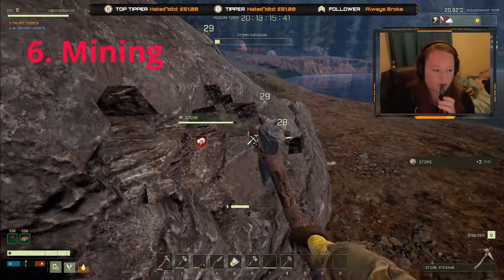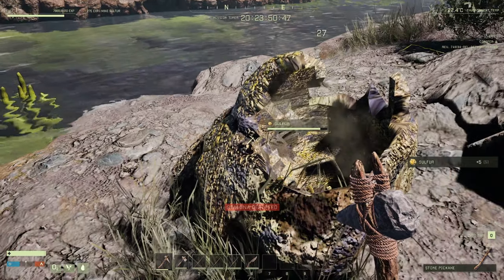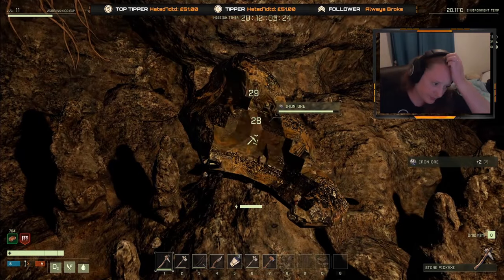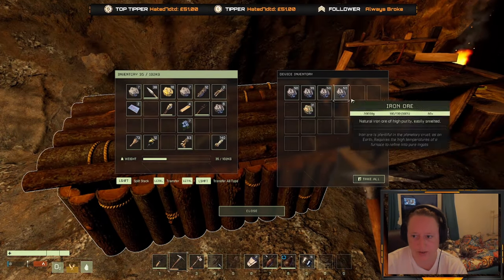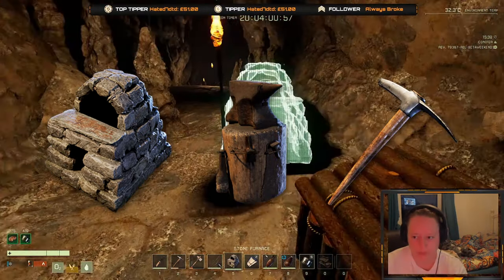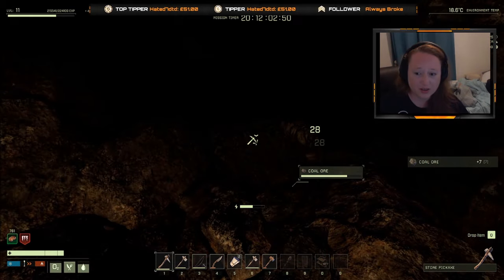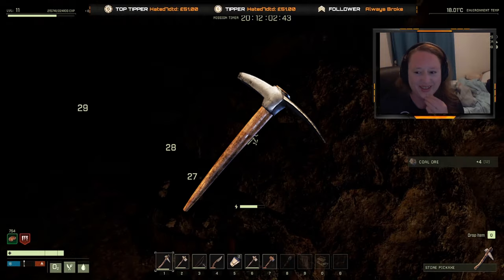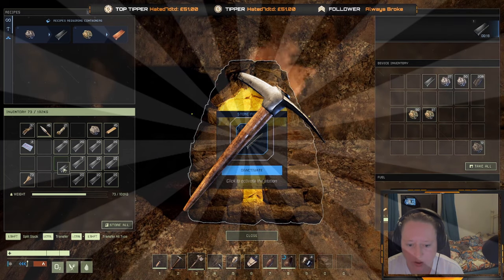Tip 6: Mining. Grab your trusty stone pickaxe and mine. There are tons of mineable resources out there, and mining gives you a really great source of XP. Focus on stone, iron, sulfur, and oxide to start. Find yourself a cave and mine about 100 ore using your basic stone pickaxe, then stop. You will want to hit level 10 and craft a stone furnace to smelt the iron, then unlock and craft the anvil and the iron pick - this costs a total of 92 iron. These are all level 10 items. Being patient and waiting for the iron pickaxe is a top tip because not only do you get more XP per whack, you get a better yield of iron.